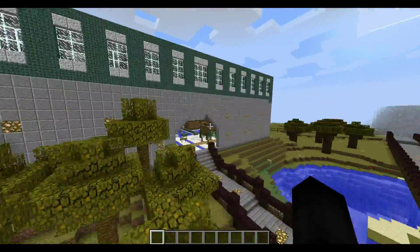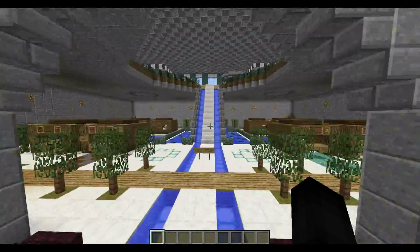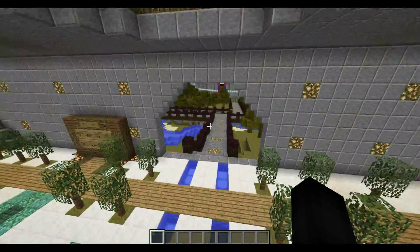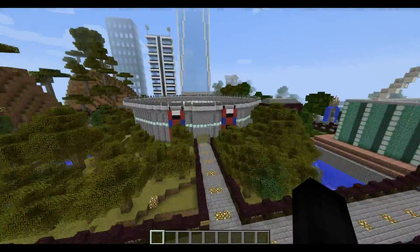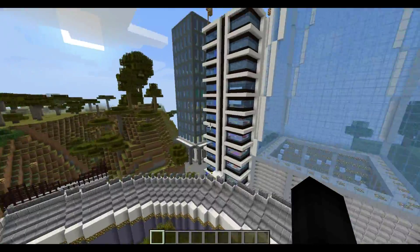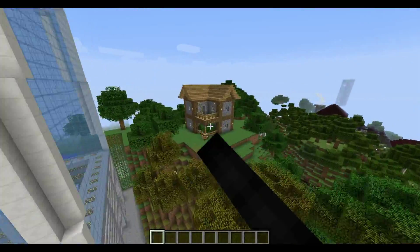We have a market where you can buy and sell things — as you can see it's very full of different marketplace items that use currency. Over here we have a battle ring to fight mobs and such. We also have some nice jets over there and some nice skyscrapers you can check out, as well as a house to live in.